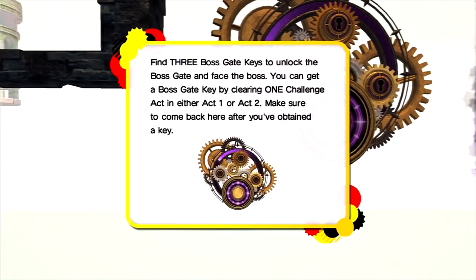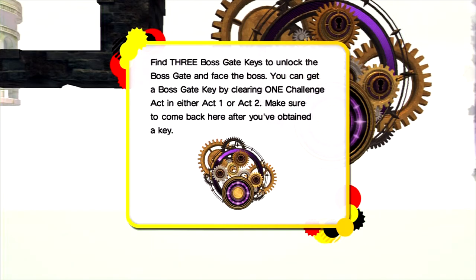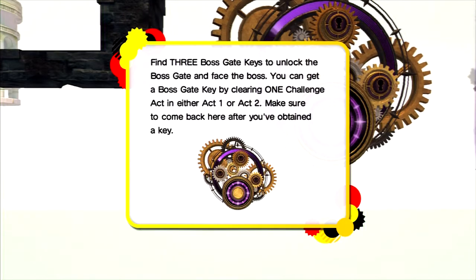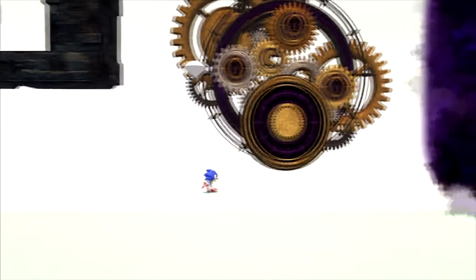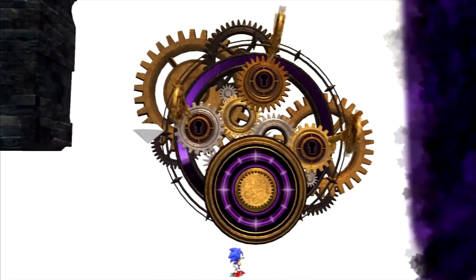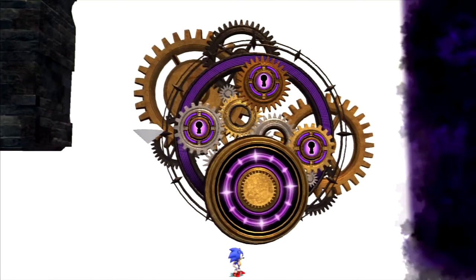We need to find three boss gate keys to unlock the boss gate and face the boss. You can get a boss gate key by clearing one challenge after either act one or act two. Make sure you come back here after you've obtained all three keys. And since we have all three keys, we can finally unlock the boss gate door and take on the boss itself.